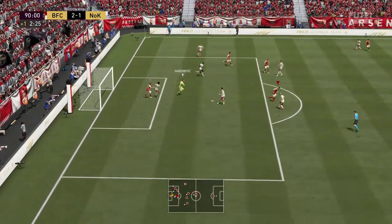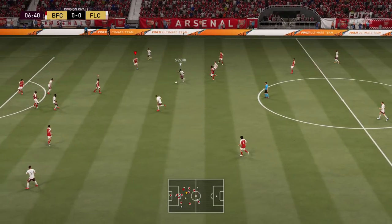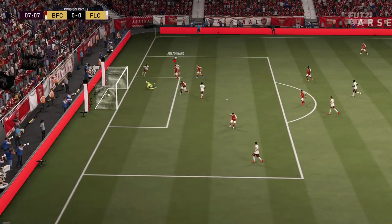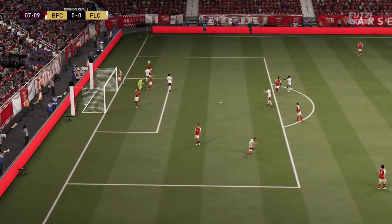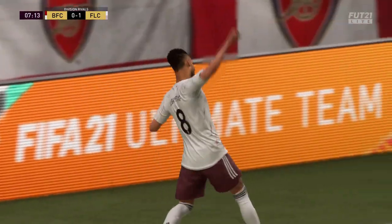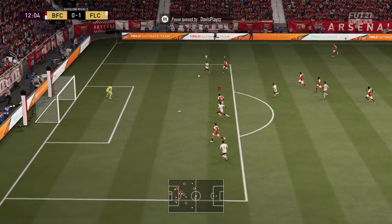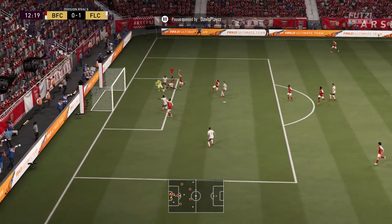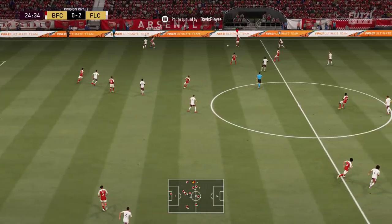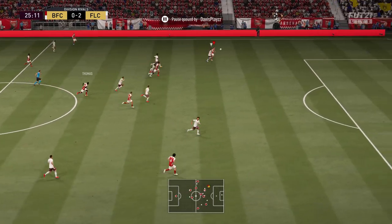In that first game we won 2-1 from 1-0 down — Kuna got on the score sheet with a goal. Then the second game — this is where he performed his heart out. We went 1-0 down at 7 minutes, then 2-0 down at 12 minutes. I thought about quitting but said no — we're putting Kuna up to striker and let's see if he can get something from it.